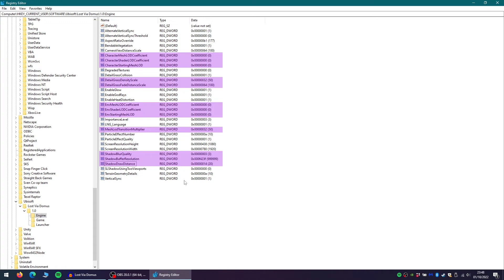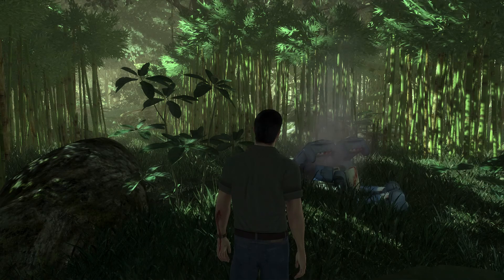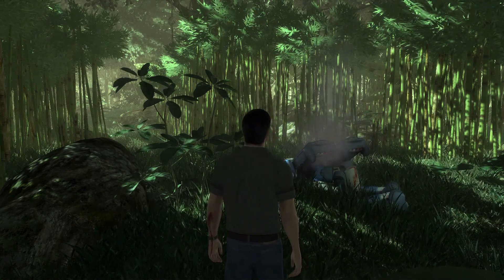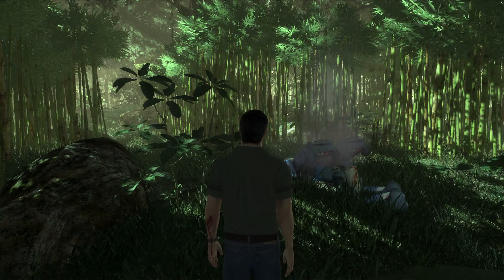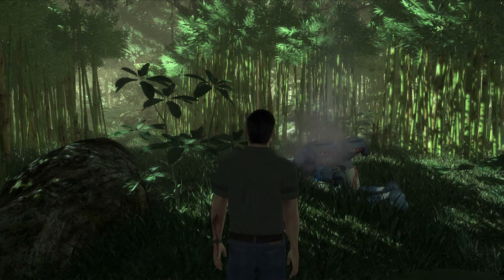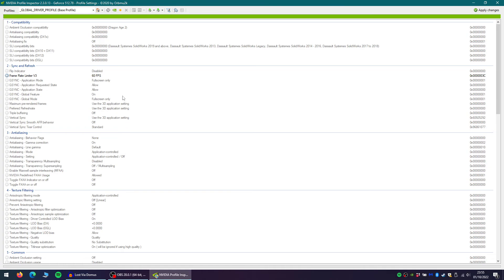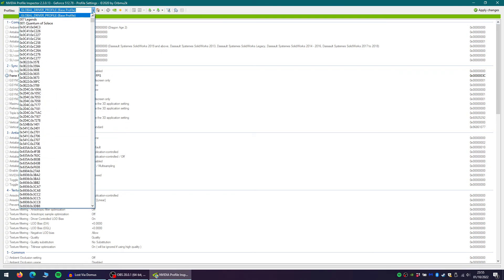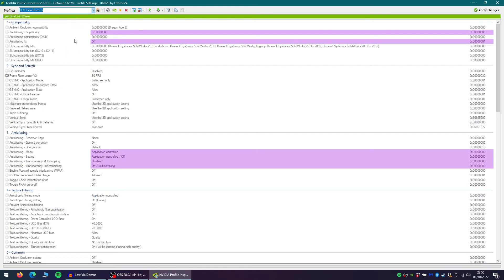So that's it for the graphical adjustments. It is worth noting that the game does not include any anti-aliasing, but this can be overridden. I've only been able to test this with NVIDIA, but you might be able to find another way to do this if you have a different type of card. You will need to download NVIDIA Inspector first in order to do this. Once you have downloaded it, open the drop-down selection box at the top of the screen, then select Lost Via Domus. Towards the top of the page, you will see Anti-Aliasing Compatibility.